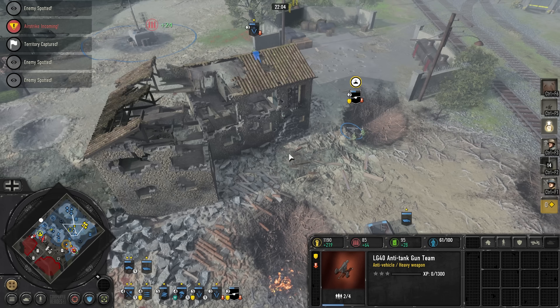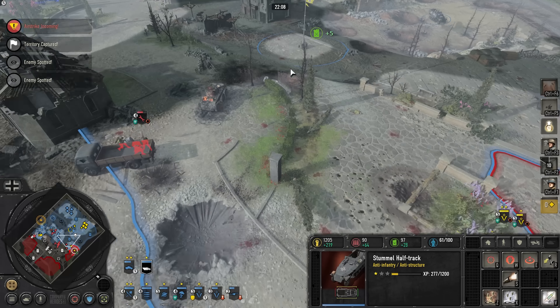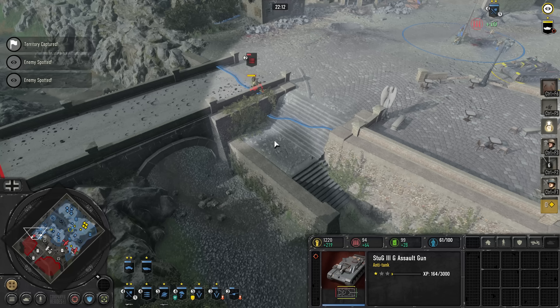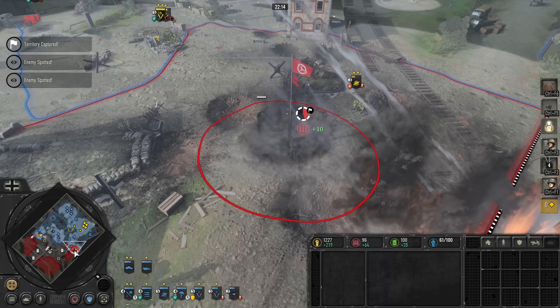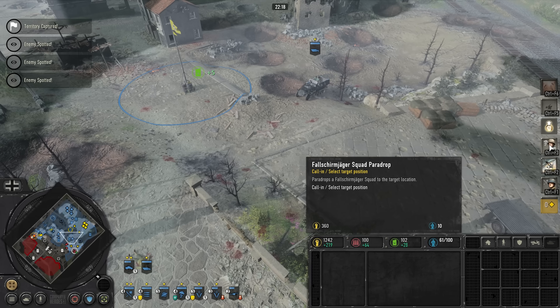You can retreat the LG 40 like it's just an infantry team. They're running so fast. Well, that thing doesn't weigh anything. Oh, that looked kind of bad. Luckily I retreated just before the shells came in.